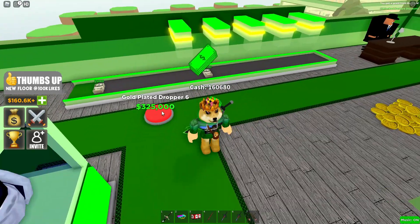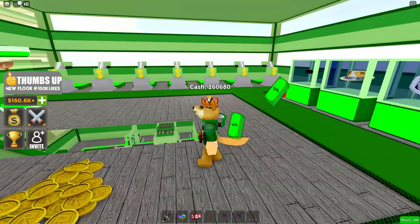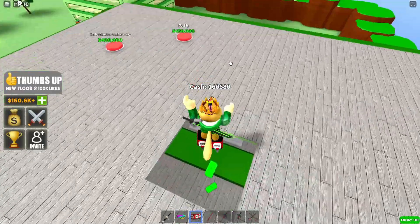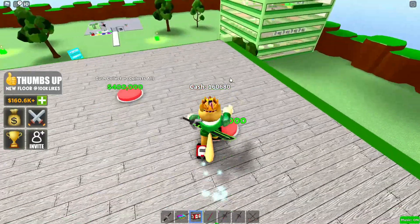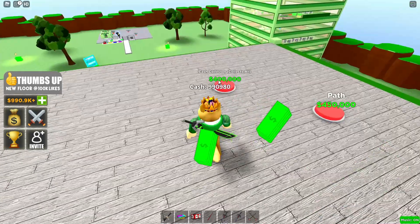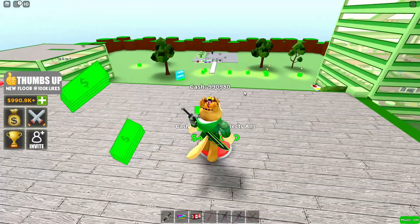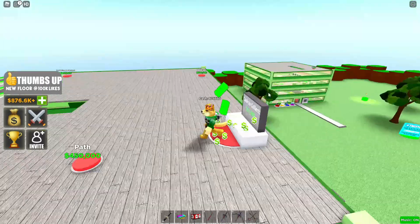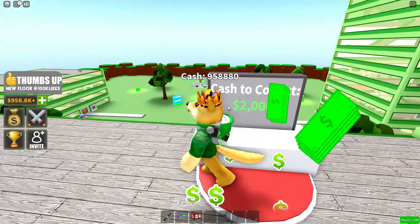I think after I buy these decorations I should be able to get the stairs — or actually I can just jump up there. There's a cash collector that collects all the money apparently. I'm not sure if it's the same as the one on the first floor, just higher up, but that's helpful.